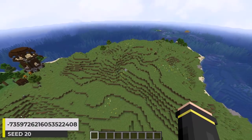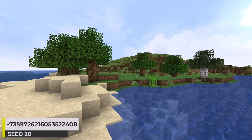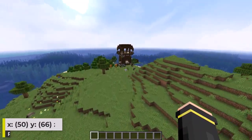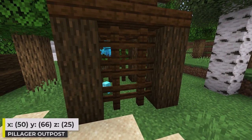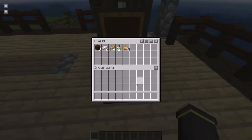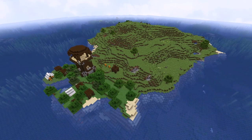Let's start off with a pretty decently sized plains island. Throughout the island, we can find a few sections of oak and birch trees. Over on the eastern side of the island, we've got a pillager outpost. One of the cages has some alleys. And of course, there is loot at the top of the outpost tower too. I just thought starting off the video with a pillager outpost island would be cool.